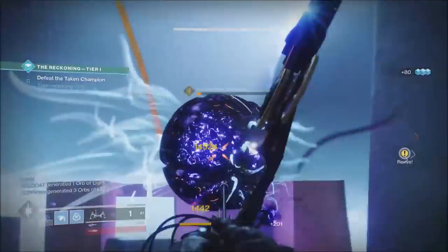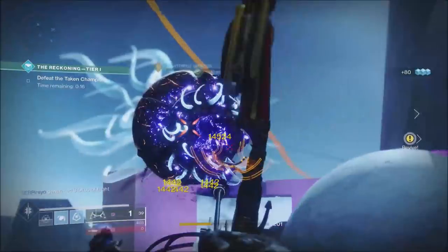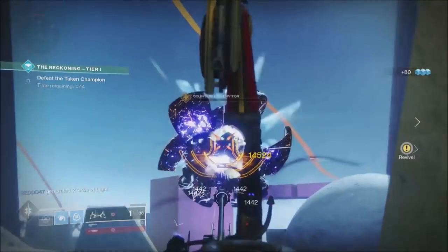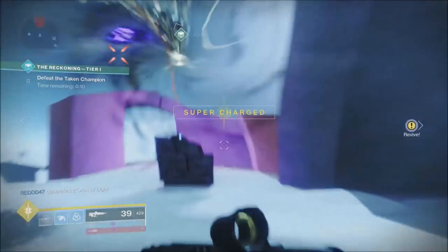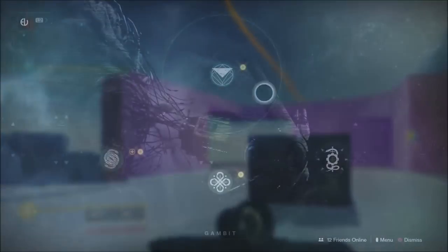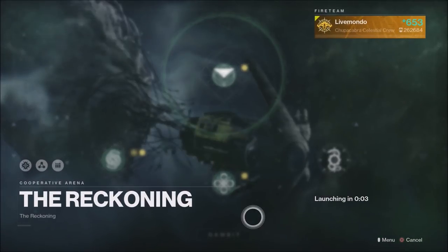Hi guys, welcome to the video. This is my guide on how to beat the Reckoning, which is Destiny 2's new PvE activity that arrived with the Joker's Wild DLC. You get access to this activity from beating or completing your first Gambit Prime match. It's accessed from the Gambit node in the Director.